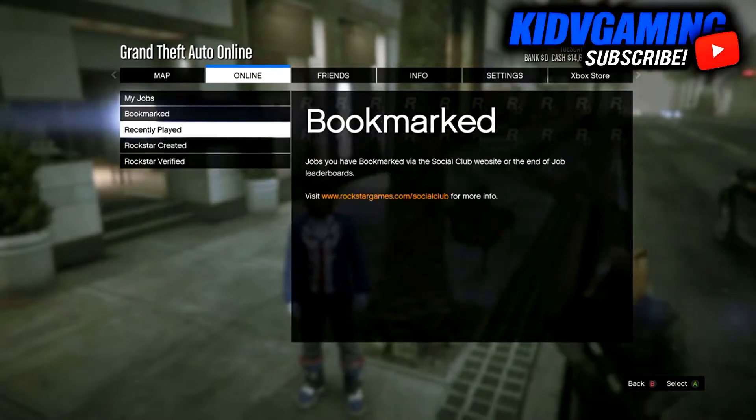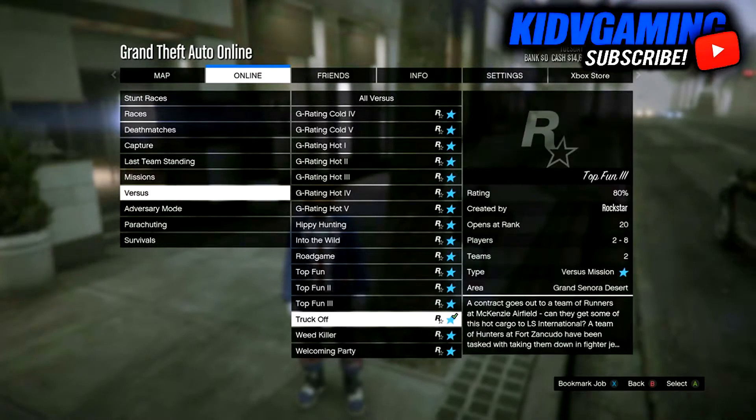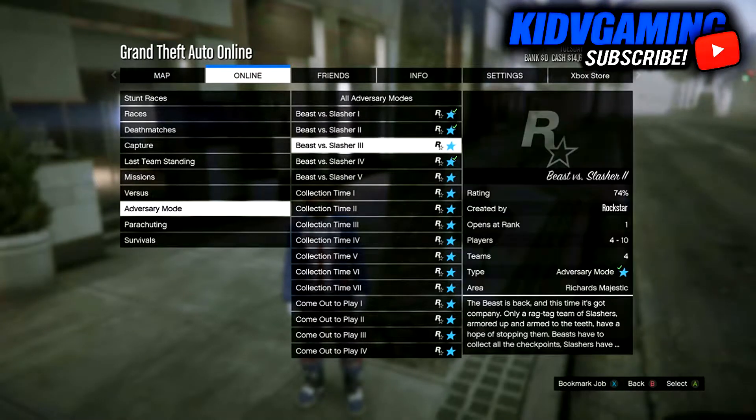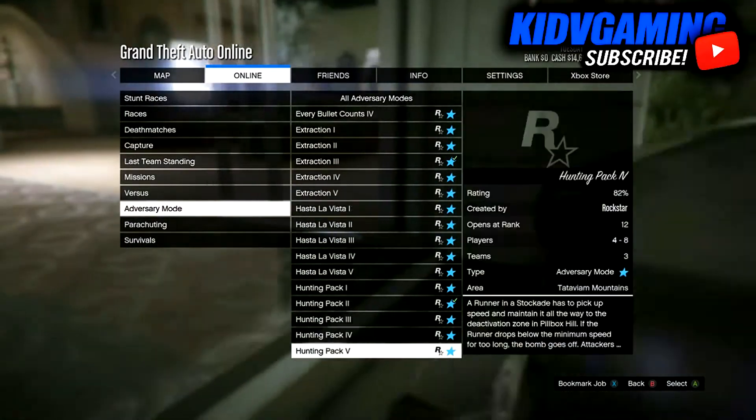Colored modded jersey in GTA Online. All you have to do is press start, go to online, then go to jobs, then go to versus — you're gonna want to go to adversary mode.